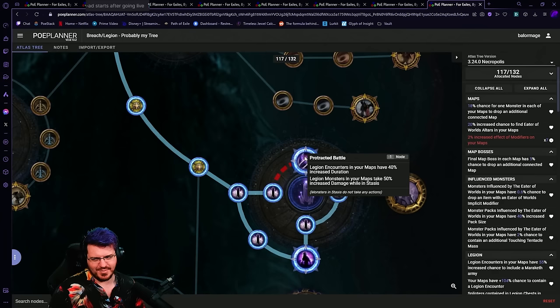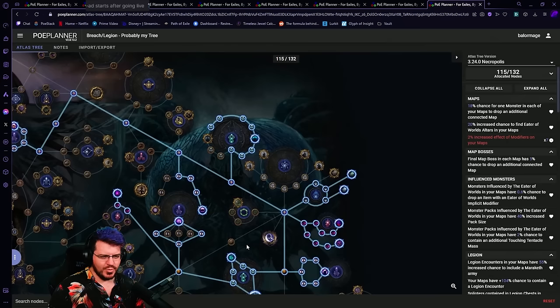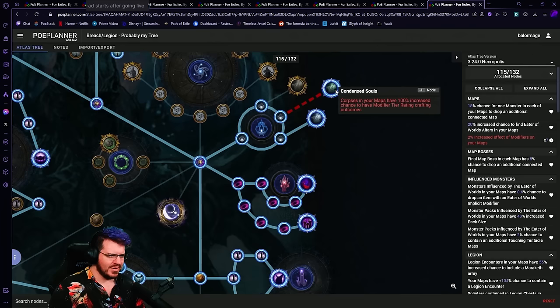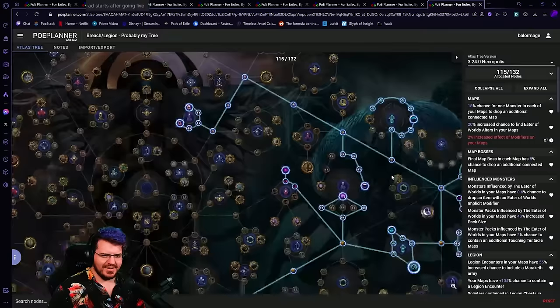We're farming Chalupa here. It is worth noting: we'll definitely start with the node giving legion encounters 40% increased duration and monsters taking 50% damage while in stasis — if you change into this early enough that it's a little harder to clear, you want that node. As we get more powerful we'll need it less and eventually get rid of both. We have Chalupa breach nodes, a bit of map sustain, Blue Altars, standard breach and legion nodes, and the Necropolis wheel with tier higher crafting outcomes and meta-mod crafting. This is all experimental — I don't know whether they'll be good or not.